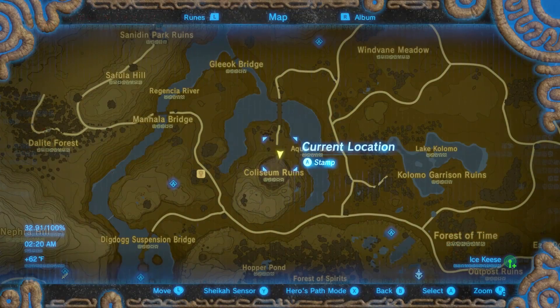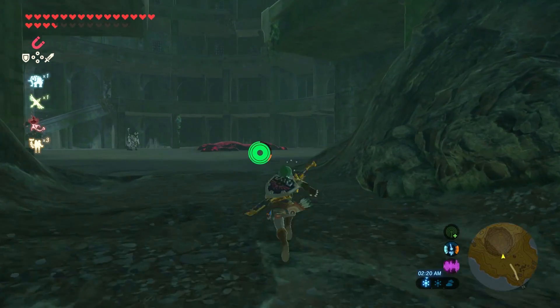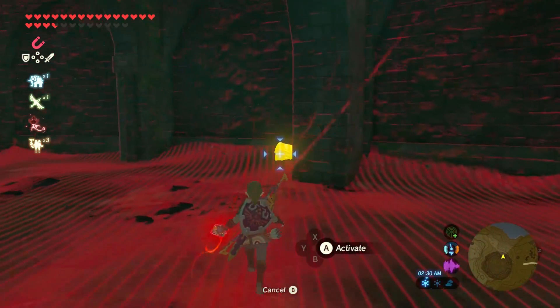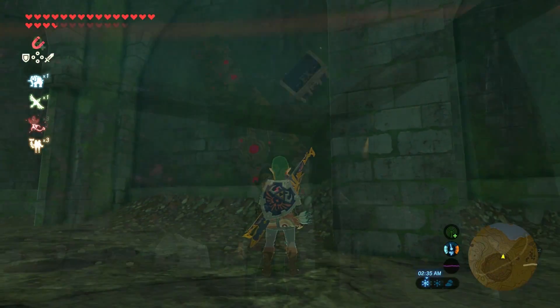And for the final piece of the Phantom set, head to the Colosseum Ruins. From the Colosseum entrance, head right and just follow the wall — you'll eventually find a chest. Fortunately, you can get this chest without alerting the Lionel.